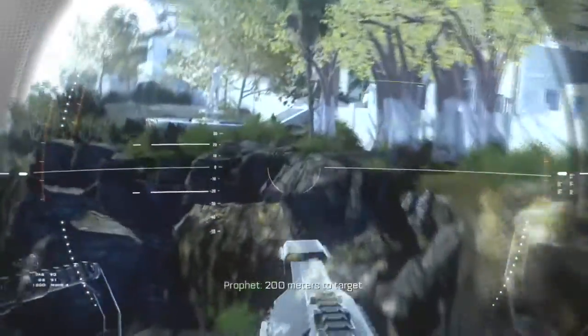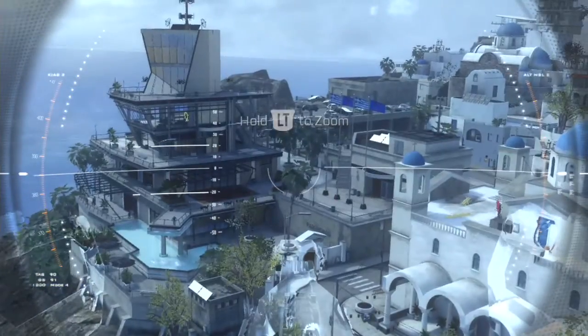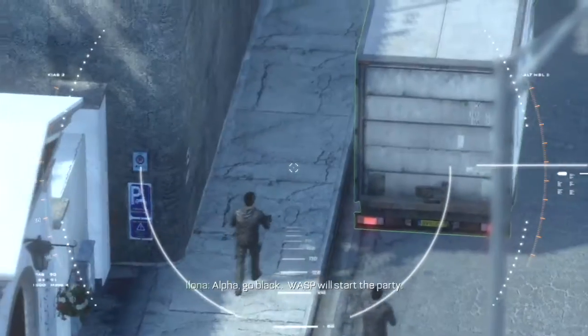All you need to do is get 3 kills with 1 shot of the Wasp Drone. It's pretty simple — it's just about getting the shot lined up and choosing the right targets. You could take out the 3 targets in the courtyard right at the start, but that does take a few recharges before you actually get it done. I would suggest a few other targets.